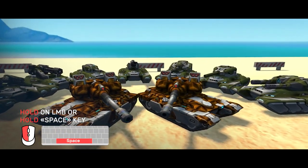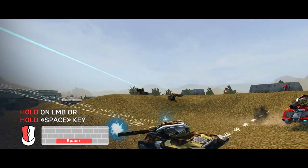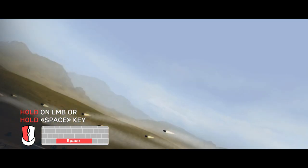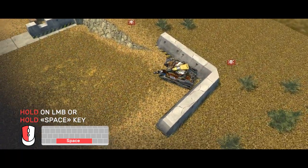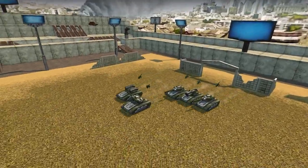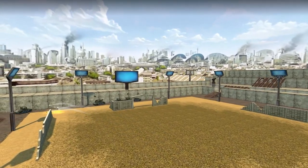Once launched, projectiles rush up into the sky. Your opponent may not even suspect anything until a hail of 10 missiles rains down upon them. Of course, it is not all that simple — Scorpion is quite a skillful turret. It is worth playing with it several times to feel and understand the mechanics of the projectile flight and reload timings. If an opponent notices the approaching salvo of rockets in time, they will be able to hide from it.